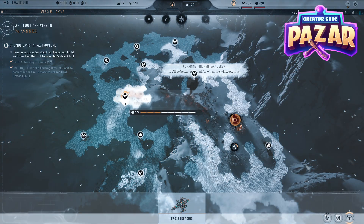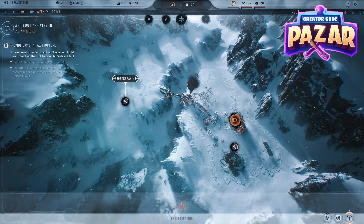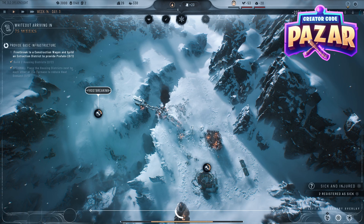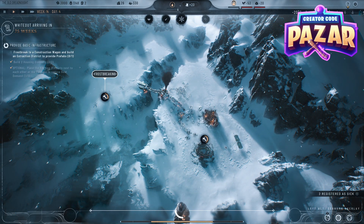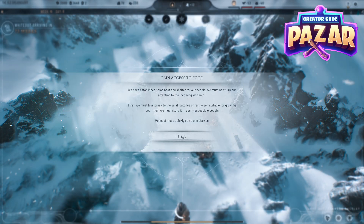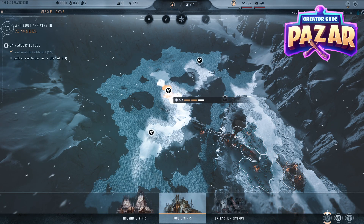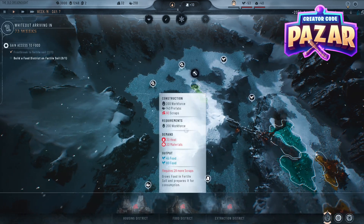Anytime your frostbreakers are not working, it's a good idea to get them working. We're just going to go to faster time again by hitting three. Now we need access to food, so we're just going to build food districts up here where these plants are, and we're going to build as many as we can.